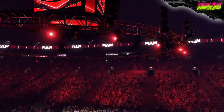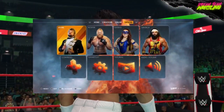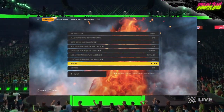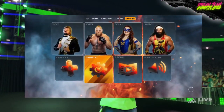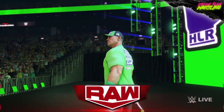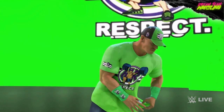Another very important thing to do is make sure you turn blood on, because there's nothing better than going through a gory match and seeing the blood trickling down Roman's forehead. The game turns it off automatically, so if you're wondering where the blood is, just know there is an option in the settings menu to switch that on and things will get a little bit more gory.